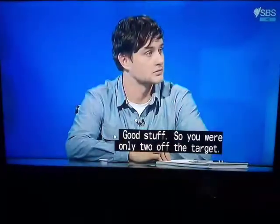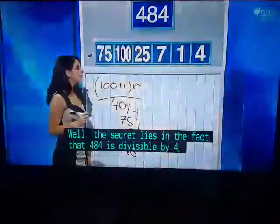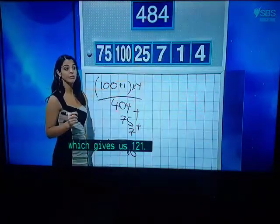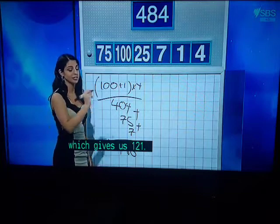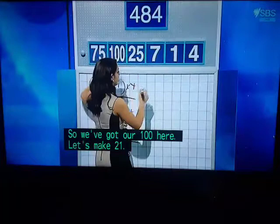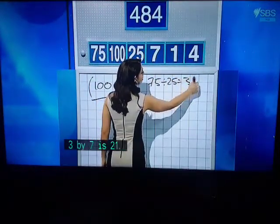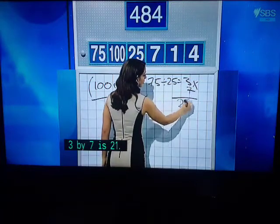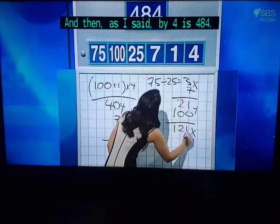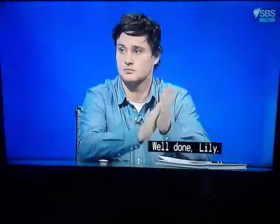You were only two off the target. This is the last numbers challenge of the night — how did you go with it? The secret lies in the fact that 484 is divisible by four, which gives us 121, so that becomes our new target number. We've got 100 here — let's make 21. 75 divided by 25 is 3; 3 times 7 is 21; add the 100 is 121; and then times 4 is 484. A great solution — well done.